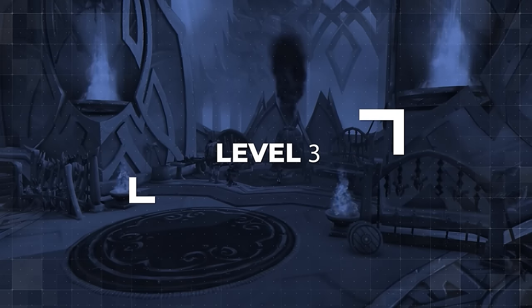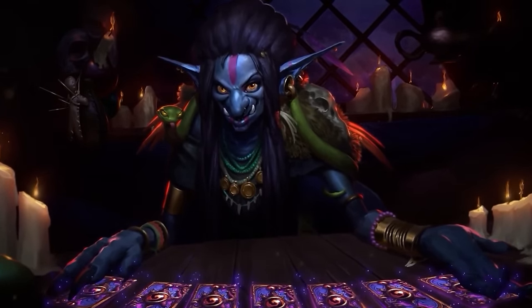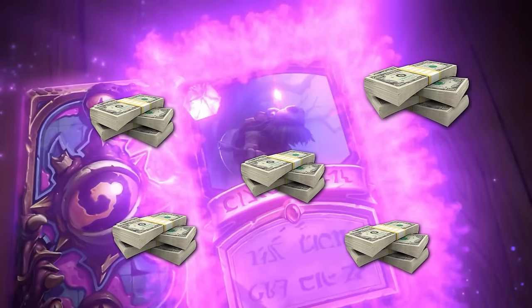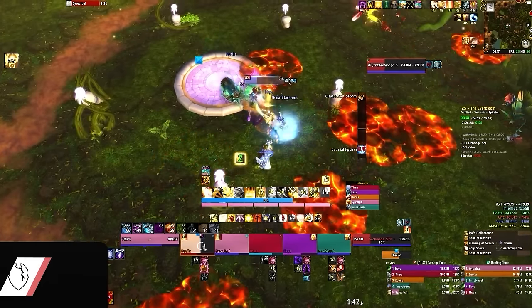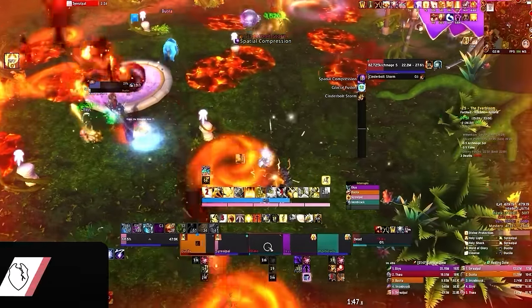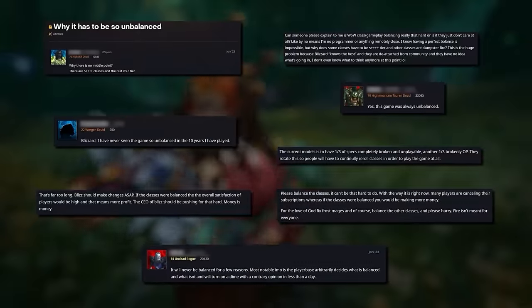Alright, let's graduate to level 3 — and here's where things get a bit weird. Every experienced healer starts developing a strange superpower that allows them to see a little bit into the future. Instead of winning the lottery, it gives them the ability to feel when someone is going to die, because the more you heal, the more you can feel the weight of your HPS side by side with how much damage someone will take.